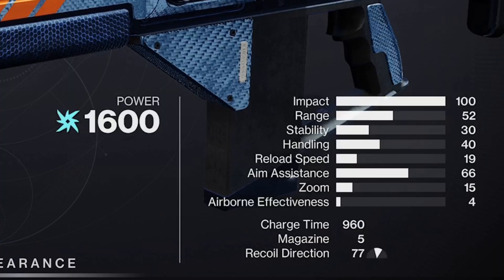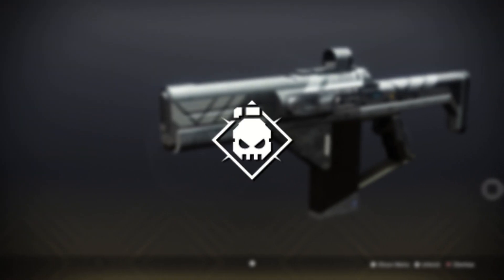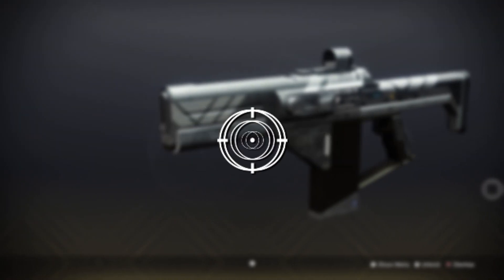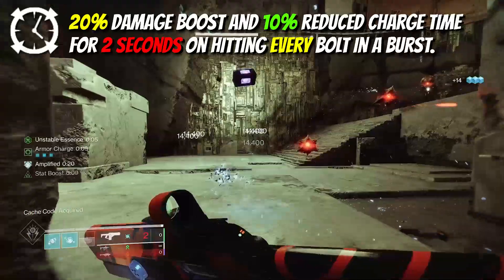It's an arc energy high impact frame with a 960 charge time, and it has all your standard perks in the pool like Demolitionist, Auto Loading Holster, Frenzy, and even the new Controlled Burst, which offers an extra 20% damage for your next shot on landing all 5 bolts in a burst.